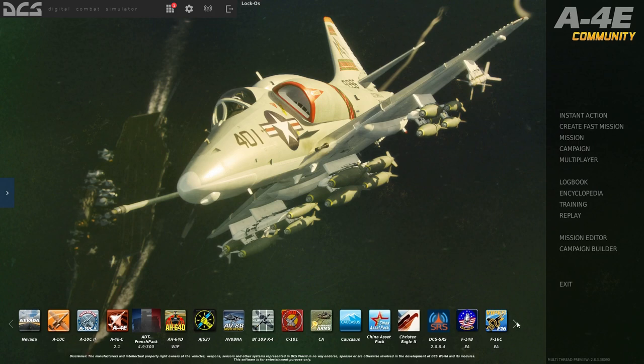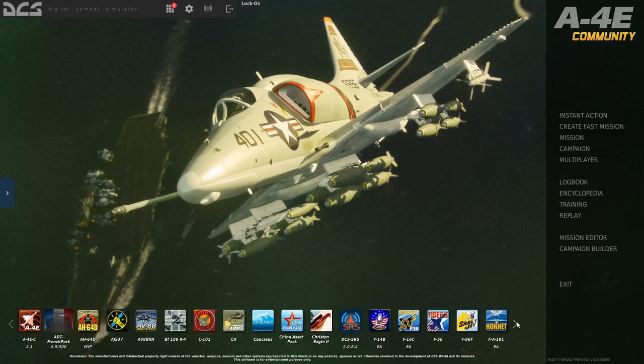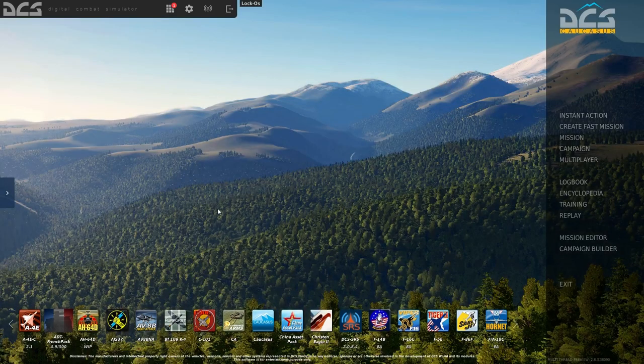With the A-4E mod and the two aircraft you get for free, you'll have a total of three aircraft. On to maps — maps you do have to buy, but you get two maps for free. The Caucasus map is beautiful and actually one of my favorites in-game, mainly because it has four seasons: spring, summer, fall with beautiful foliage, and winter with actual snow. It has a lot of airbases.